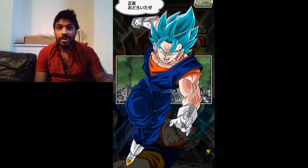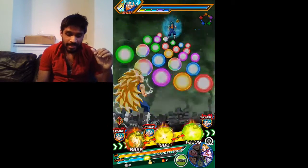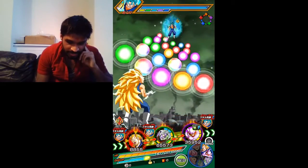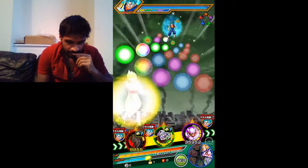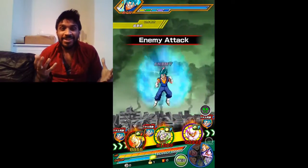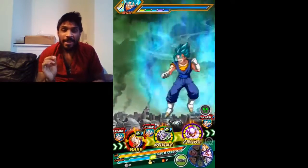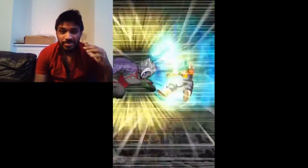Now you get the Dokkan Awakened version of Super Saiyan Blue Vegeta. His super attack will be the Final Combat. I'm not going to lie, that does some insane damage. So I'm going to go ahead and block with Vegeta because Vegeta is a beast at blocking. Look at that damage absorption from Vegeta. I love the Super Saiyan 3 Vegeta strike and I'm happy I got him - look how I'm absorbing damage like a boss.